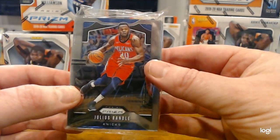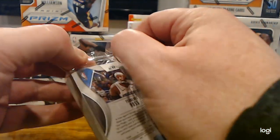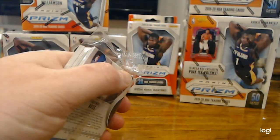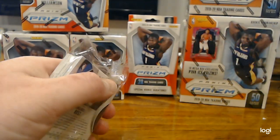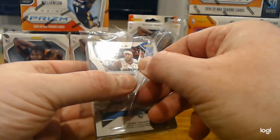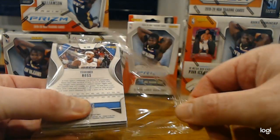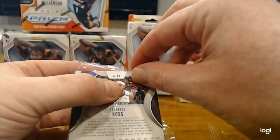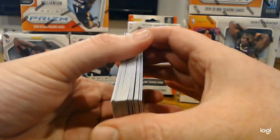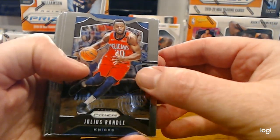So, Julius Randle, and Terrence Ross on the back too. Be careful when you open these packs like this — I like to cut them a little bit because you don't want to tug on the corners. If you get something nice, it would be nice if it comes out in brand new packaging condition. Alright, let's go orange prisms! So, we got Julius Randle.